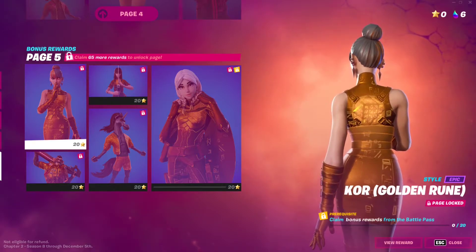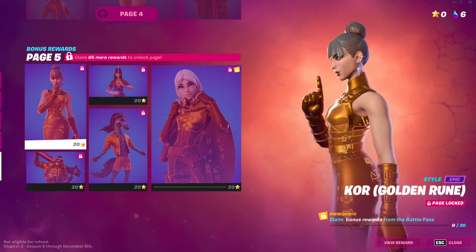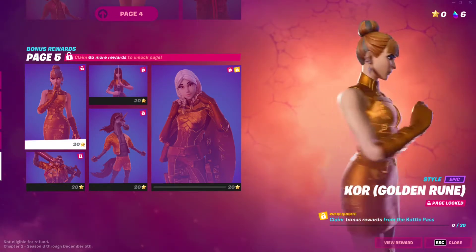The golden Kevin is called Queen Kevin or Queen Cube — we haven't fully decided on the name. Basically the golden Kevin is floating inside of you, which is super nice.